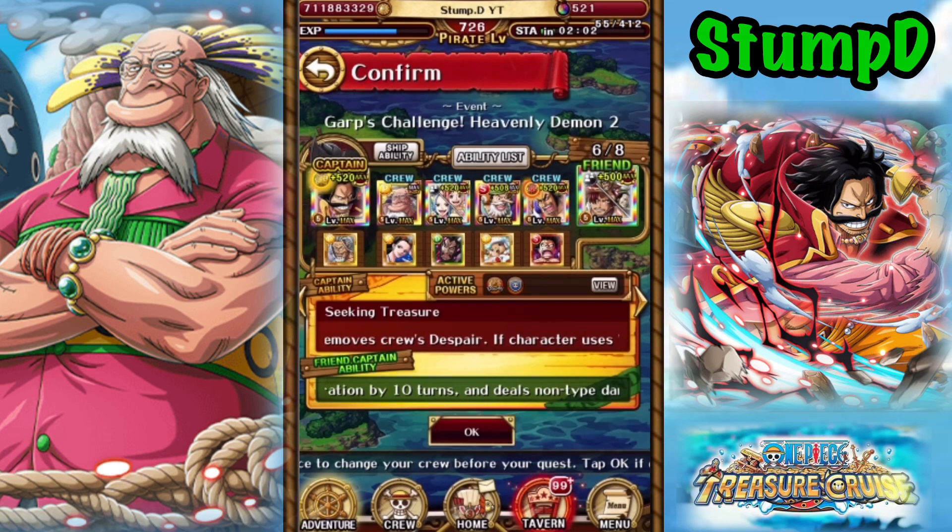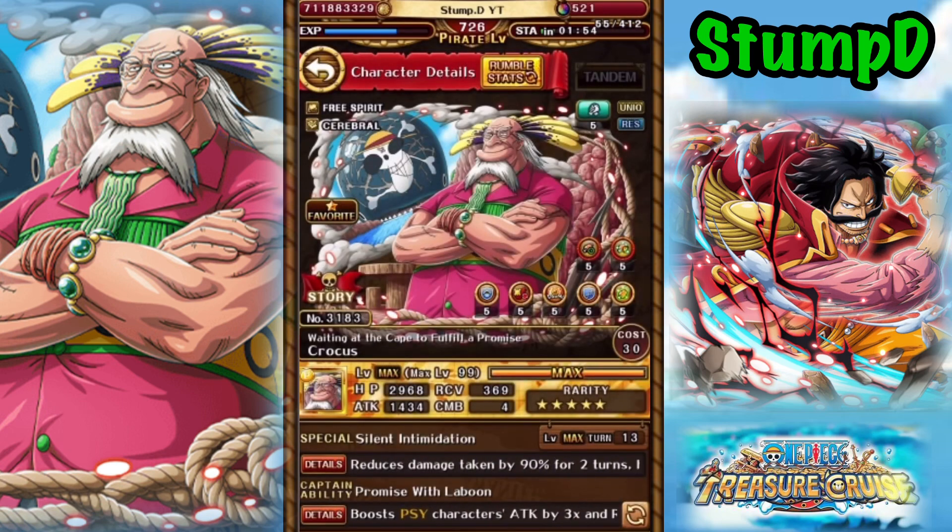As you can see with my supports, there is actually no way of removing Poison there either. So how are we getting around Poison when it comes to Heavenly Demon 2? Well, we're using our boy Crocus.